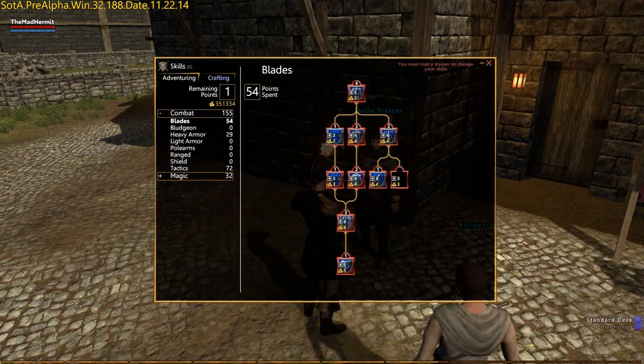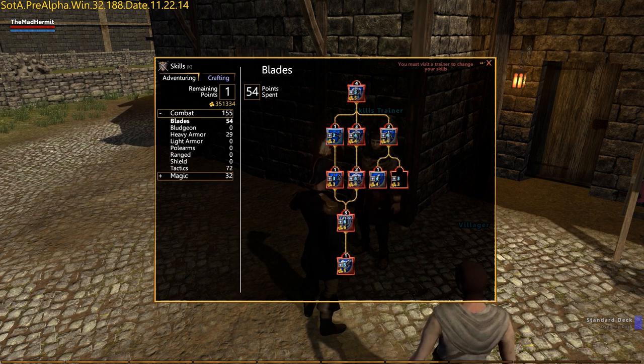Keep in mind, allocating and reallocating skills costs a nominal fee, the amount indicated at the bottom left of each glyph.